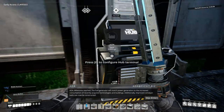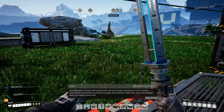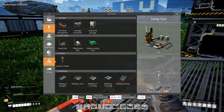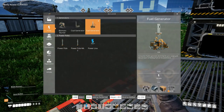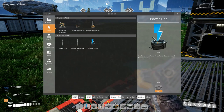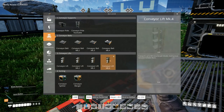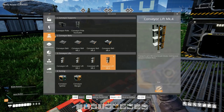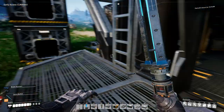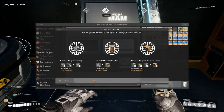Fantastic! Milestone reached — the fuel generator will match power generation to the increased consumption of recently acquired technologies and buildings. Additionally, improved conveyor belts can now be constructed. Thank you very much ADA. So this is a big one — fuel generators are unlocked, and we have conveyor belt Mark 4 and conveyor lift Mark 4, which is awesome. We already have encased industrial beam production set up so we can start upgrading everything. I am so happy about this.